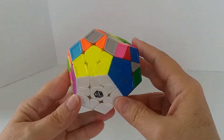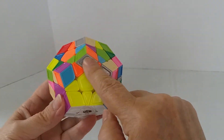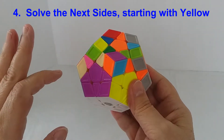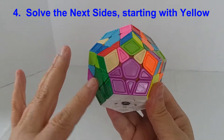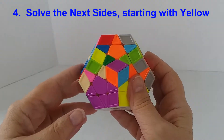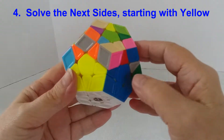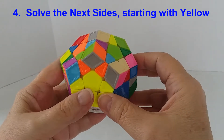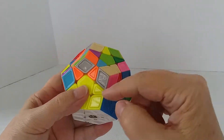The way I proceed now is in an orderly fashion. I will complete the yellow side, then move around the puzzle doing purple, then green, then red and blue. There are some tricky maneuvers with the red and blue, but first let me do each of these. We'll do the yellow first.